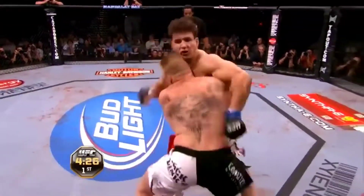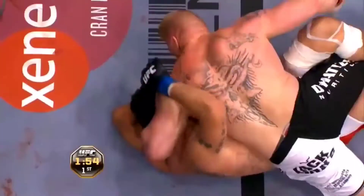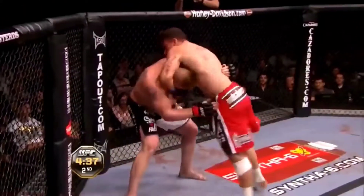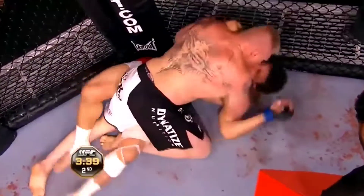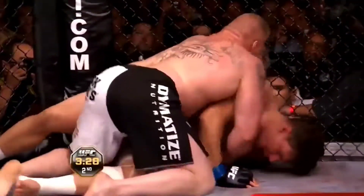Frank Mir looks very calm and collected here. Frank is protecting his face with his hand, but he's bleeding, Mike. He's got a smile on his face, but that face is busted up. Brock's gonna let him up. Good left hook by Mir! He's taking some big shots and his face is splattering blood all over his shoulder.